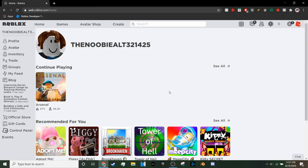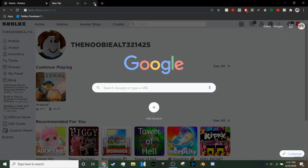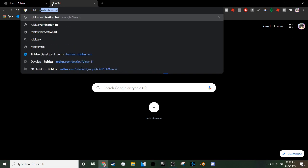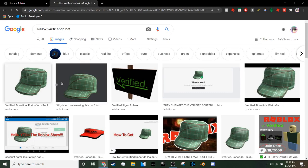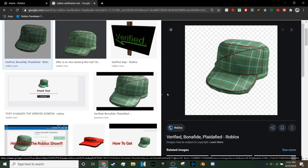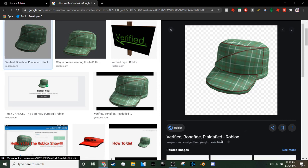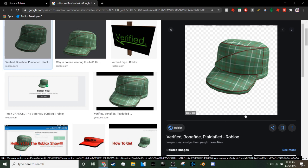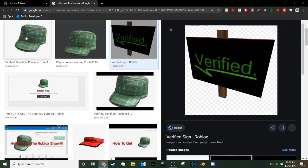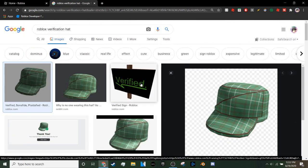Welcome back to today's video. I'm going to be talking about how to get the Verified Sign and the Verified Bonafide Platified hat on Roblox. There are actually hats you can get when you verify your email on Roblox. If you look up 'Roblox verification hat' you'll see two hats: the Verified Sign and the Verified Bonafide Platified. I'll cover the Verified Bonafide Platified first, then the Verified Sign at the end.